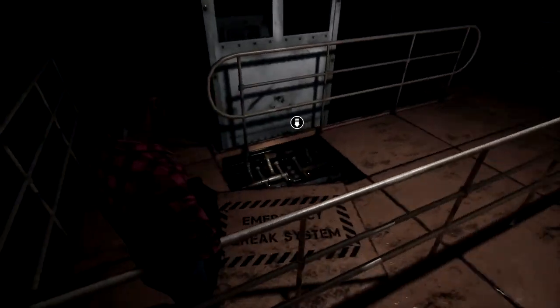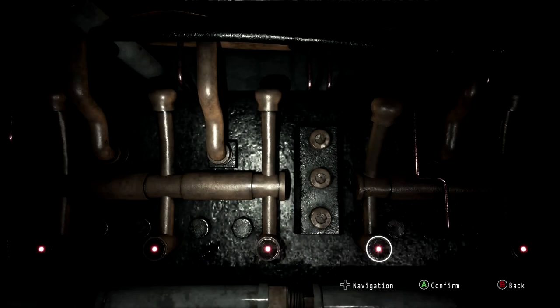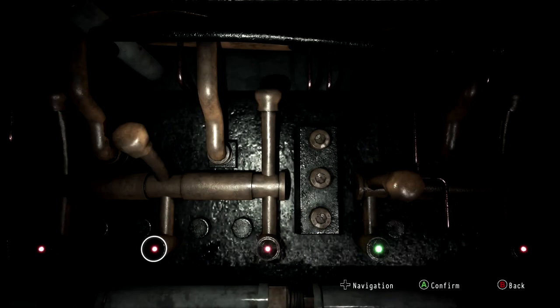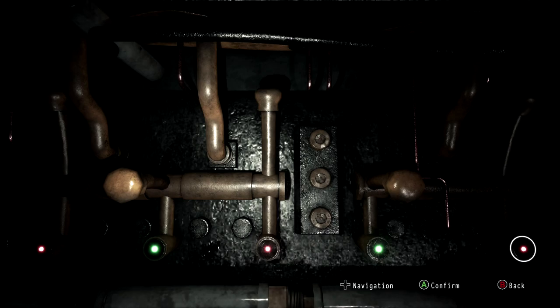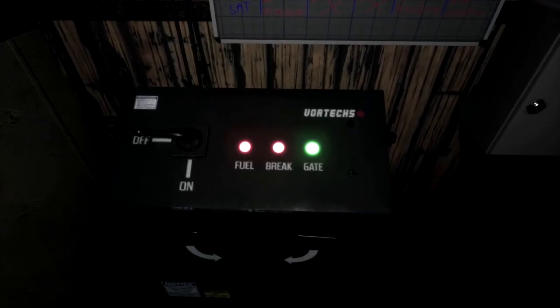Turn around — in the floor right here is going to be the brake system. The brake system is down, but you're gonna turn it back on by clicking this one right here, then skip one over to the left, then skip all the way back over to the far right, then hit the one in the middle, then all the way back over to the left. That is the sequence that will turn on the brake. Now you have two out of three done.